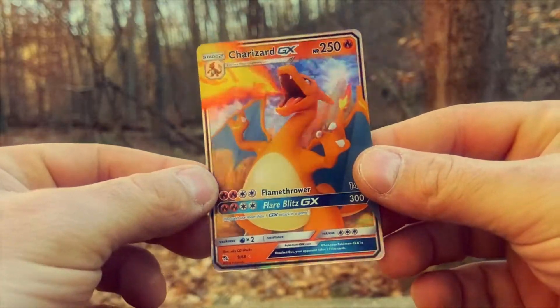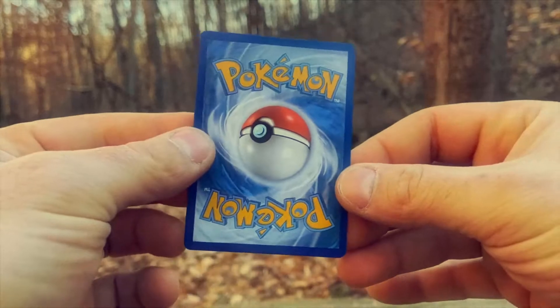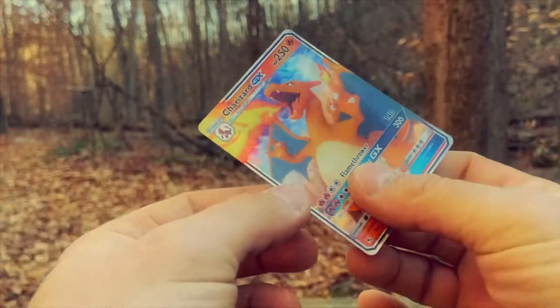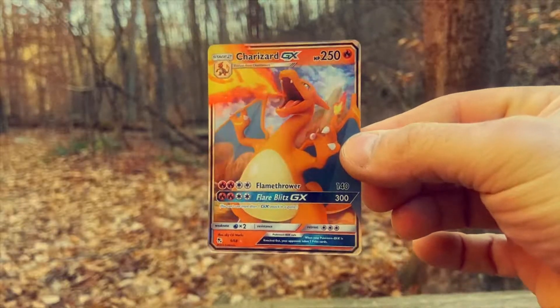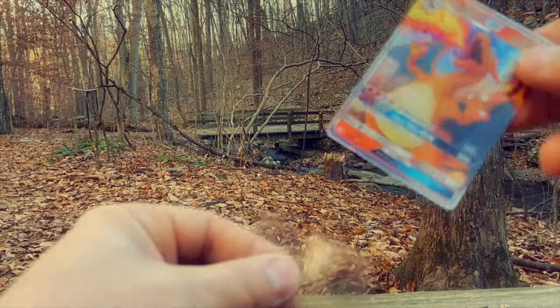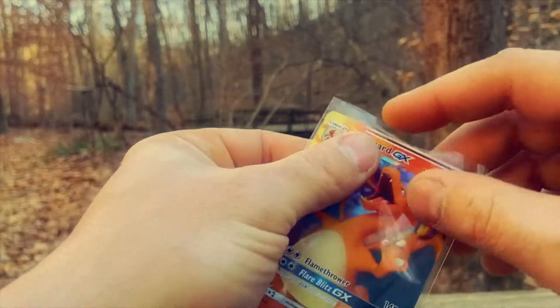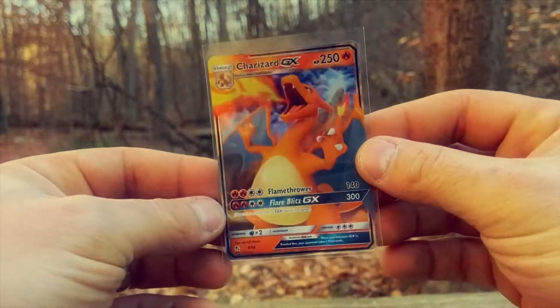Wow, that is amazing — beautiful! We're going to sleeve this baby up. Beautiful — not bad for a second pack! We're going to sleeve our Charizard right up. Boom! Wow — second pack magic!